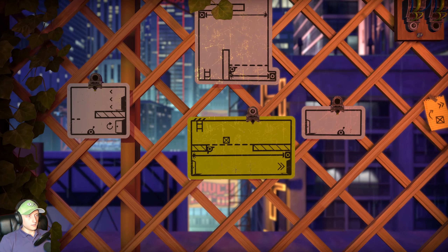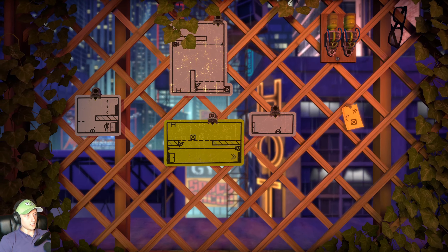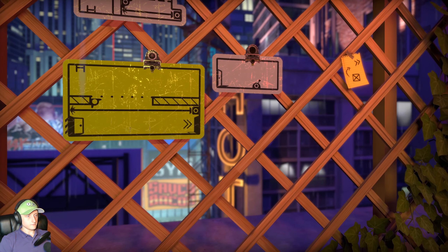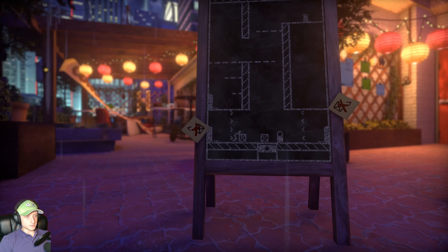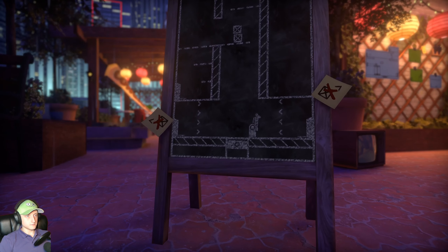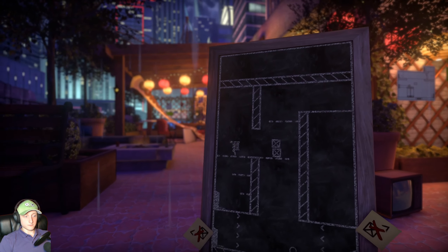Now we just need to escape, and I can do that by resetting. I need this to stay this way, and we go up here and die. Yes! Well, this was a lot easier than the other one. Right, there we go — there's our two boxes. Now we just need to bounce them up, stack like this, there we go, and then we go up ourselves. And we got the wire — holy fuck!